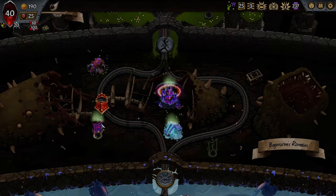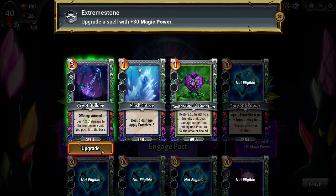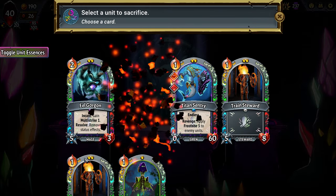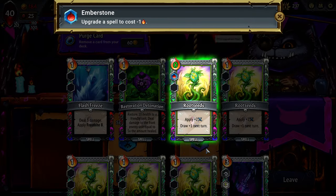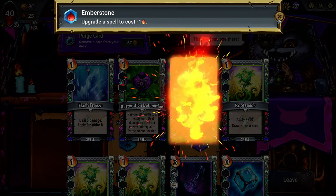Eel Gorgon is just nice and insane. We're going to take maybe some minus ones — oh, there we go, Siren of the Sea! And we get a giant Crypt Builder as well — awesome. Siren of the Sea goes inside of our Eel Gorgon, very cool. We're going to minus one up a Root Seeds, reroll, minus one up another Root Seeds — very worth it.